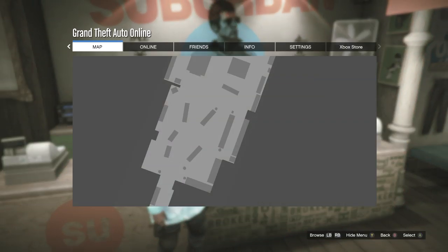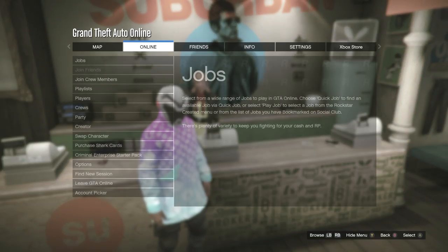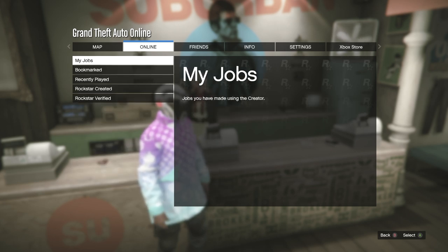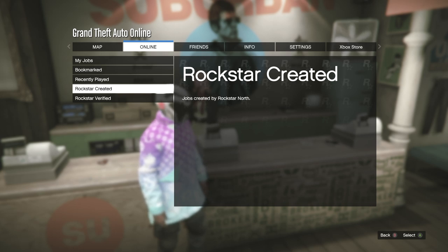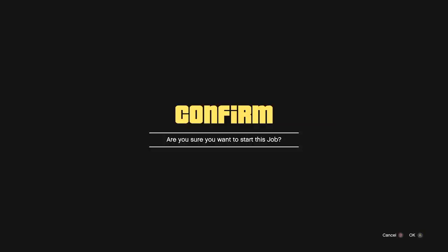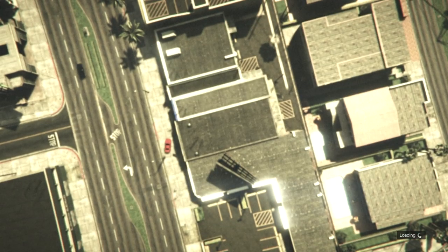The next step is to open up your menu, go to online, then go to jobs. From here, go to play job, then go down to Rockstar created. Under the versus tab, start up the mission Crooked Cop.